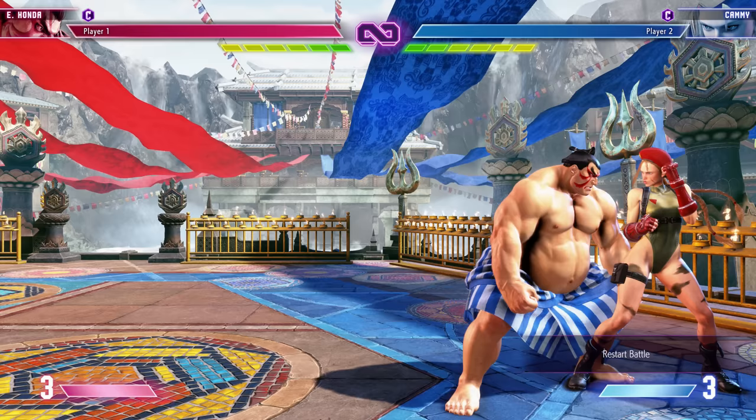Counter hits are important: if you know you're both going to hit buttons at the same time, you can go for combo routes more effective than your normal basic combos. Punish counter is much the same but with even more frame advantage. Punish counters are guaranteed anytime the opponent is recovering from a move — say Ryu goes for an uppercut and you blocked, your next hit no matter how big or small is a punish counter with four additional frames of advantage.